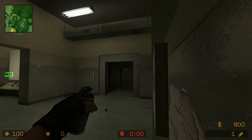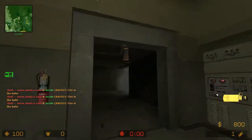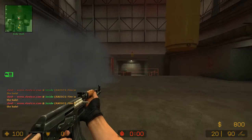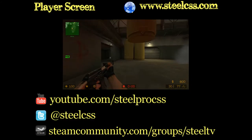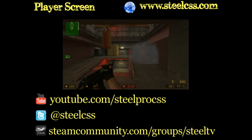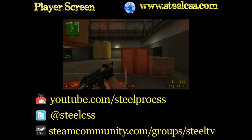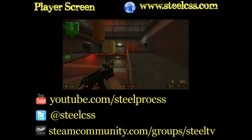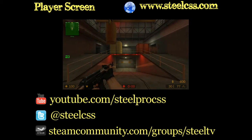All together the smokes and flashes will look like this. This is part of a video series on how to take control of areas on de_nuke — specifically how to take control of ramp as a terrorist. I hope you guys enjoyed this. There are gonna be many more videos like this coming soon, so remember to subscribe to the YouTube channel and check out SteelCSS.com for everything you need to know about Counter-Strike: Source to be part of the best. Thanks for tuning in.